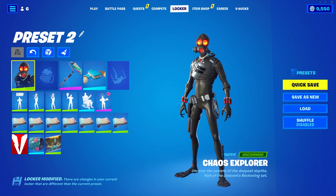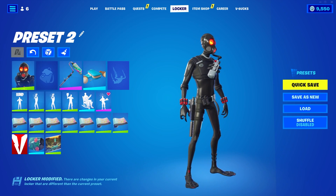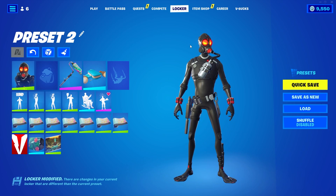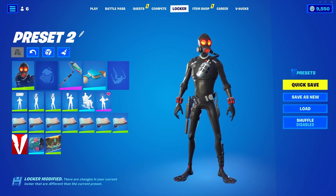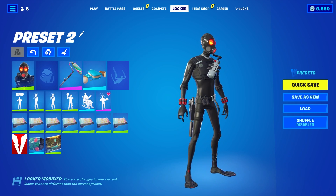So this is the new skin, it's called Chaos Explorer. It's based off of a skin we've already seen before, Chaos Agent. I believe it was a Halloween-themed skin — this is just like a summer version of Chaos Agent. You can see he has the little scuba dive flippers, still has that thin body scheme to him and the three fingers too, so I'm glad they didn't change that.